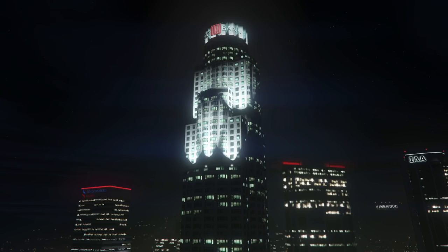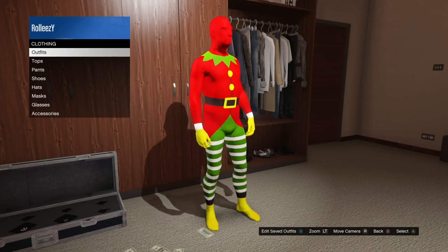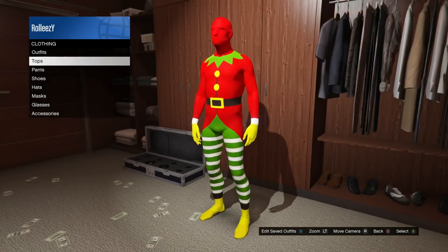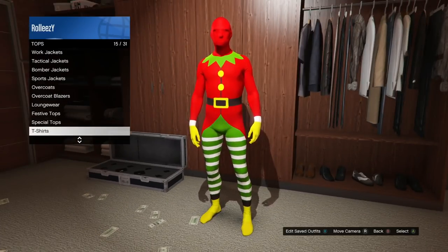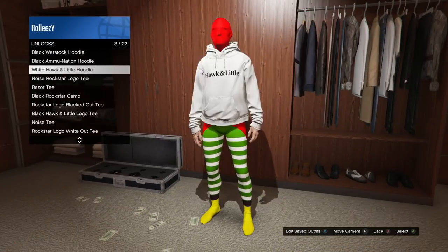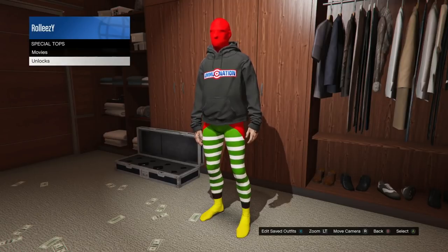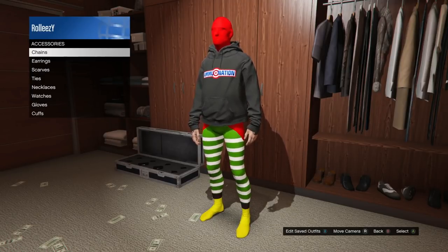After you've bought all that stuff, head over to your apartment or your CEO office. Go ahead and equip the bodysuit. Once you have the bodysuit on, put the black ammunition hoodie on — as you can see, it actually goes on top of the bodysuit. You can't do that in the clothing store; it does not work that way. That's why we need to come here.